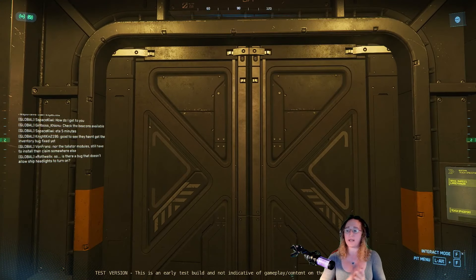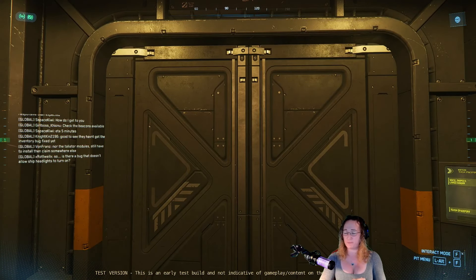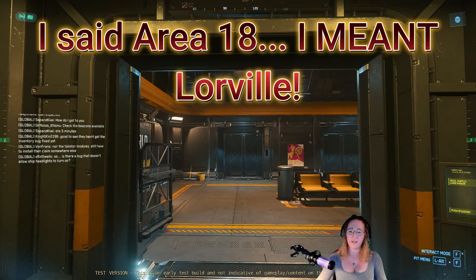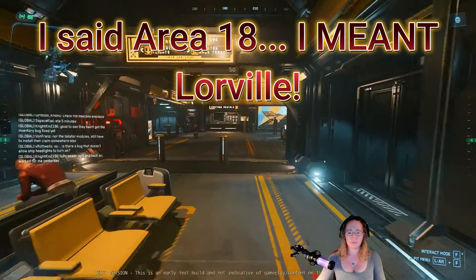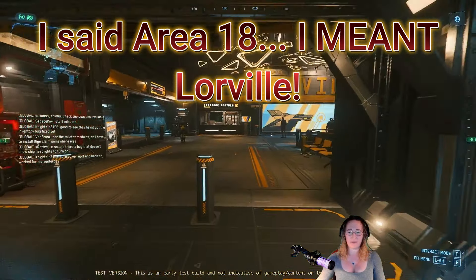I'll show you how to get to these ship dealers in case you're not familiar. We have landed at Area 18, left our hangar, and I'm just going to turn right out of the elevators. I make a right where it says Lorville, go through here, and right there is New Deal — this is where the Lorville ship dealer is, probably the easiest one to find.